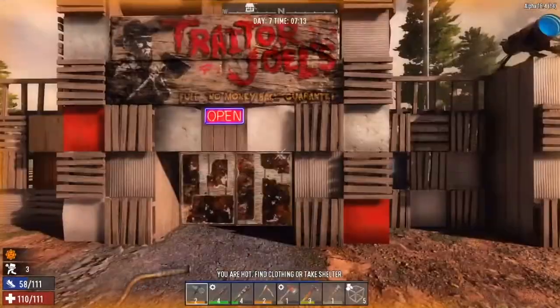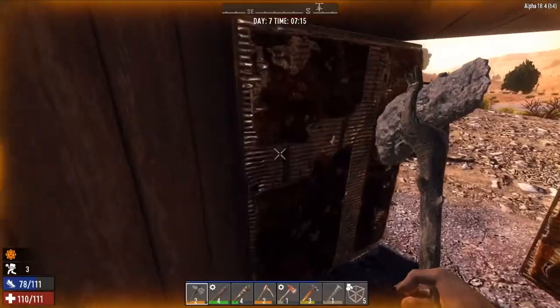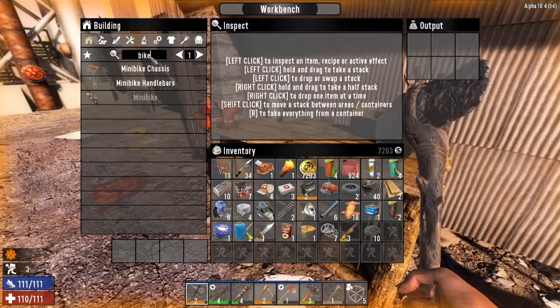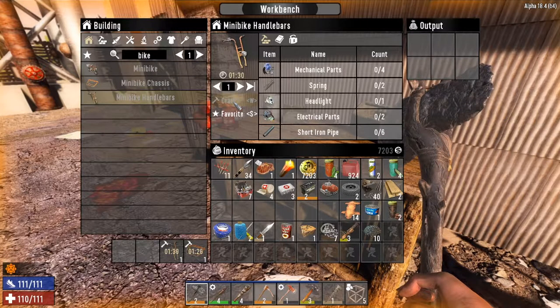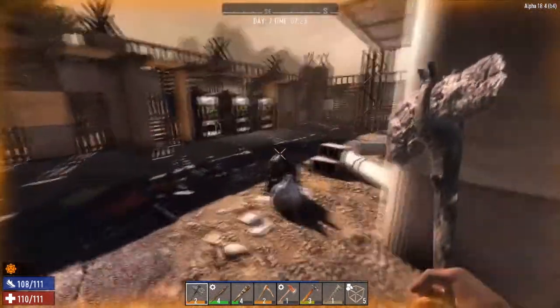Here we are at the trader. So we can start crafting the bike. We'll craft the chassis and the handlebars, and while that's doing - because it's going to take a few minutes - we might as well talk to this guy. We've got everything ready to go.